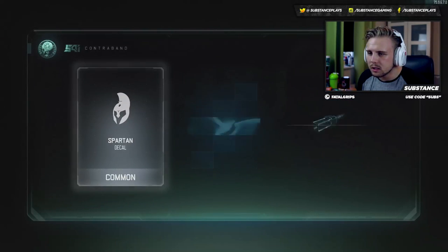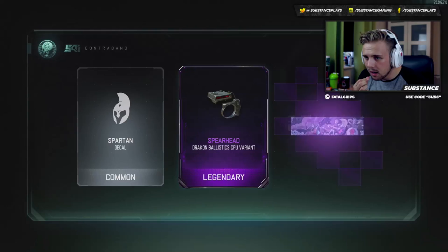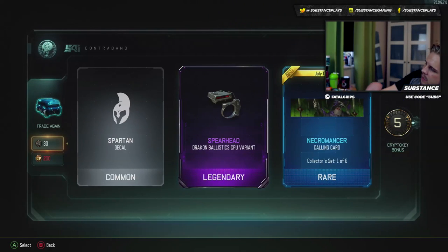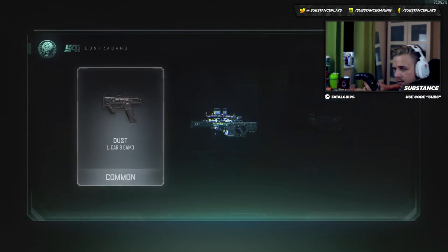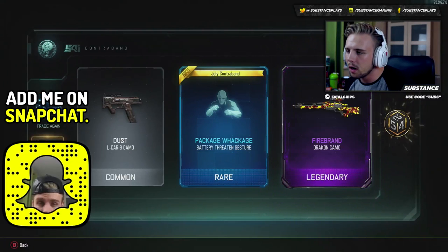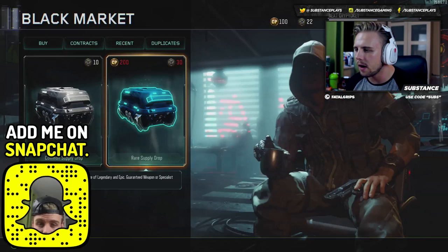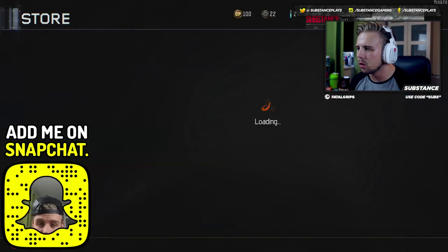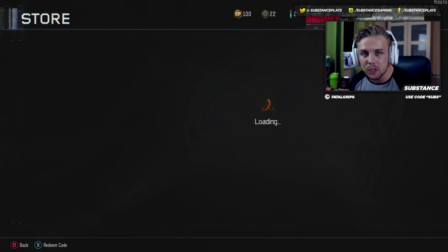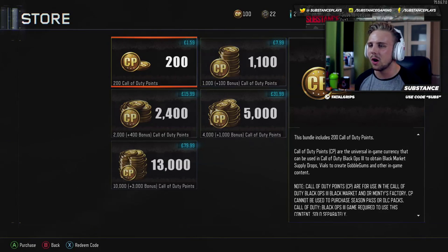Come on Treyarch, are you going to give us anything else? Let's try — oh, we got a new calling card, nice. Let's try this. There we go, the tow pack — the tow case. Okay, we got one new thing, that's not too bad, I've had worse. But we're going to go and buy some more card points right now. Dude, I cannot believe that — that's so sick. We got the new LMG, guys. Let's go.